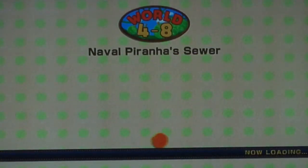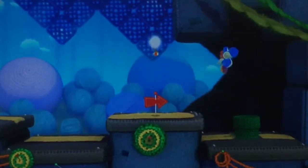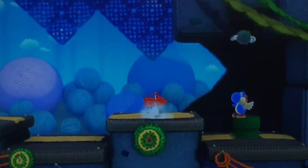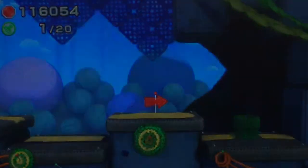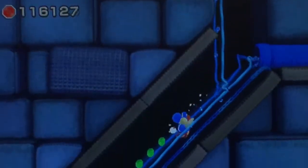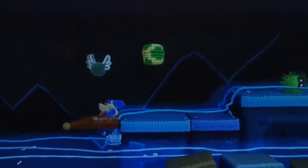World 4-8, Naval Piranha's Sewer. Okay, technically it's not really a castle, but still. This castle also brings back a returning boss that appeared way back in Super Mario World 2: Yoshi's Island, just like in World 1's castle where we met Bird the Bashful. And by the way, that boss also has a unique secret, so I'll mention that in this episode as well.